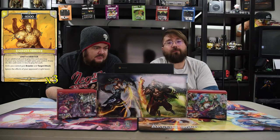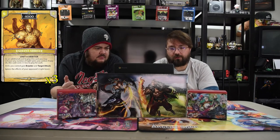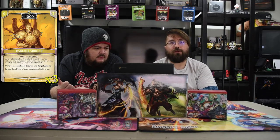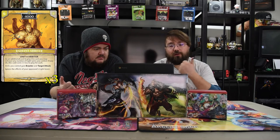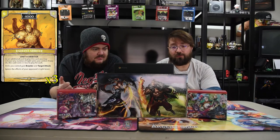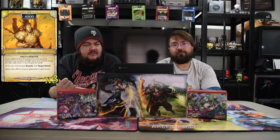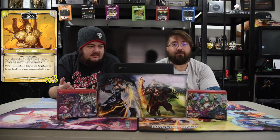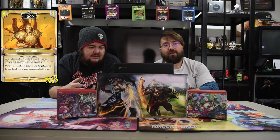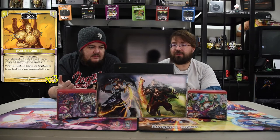Next is Radiant Arbiter — a six-drop 4000. As an additional cost to play this card, you may exhaust any number of light units you control; if you do, this card costs one less for each. Units you control have brawler and target attack. Ignore the effects of your opponent's light tower. This guy is really good — super not busted but pretty close. If you get him and play all your free dudes made from your champion, they get to just attack and kill things. Any of your other dudes have pseudo-haste, then come back and swing and kill something.